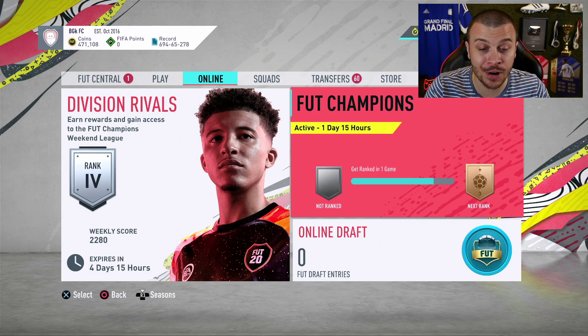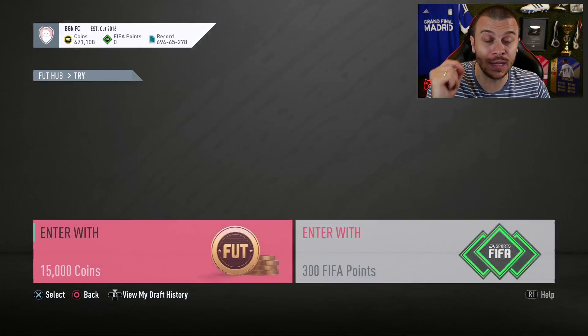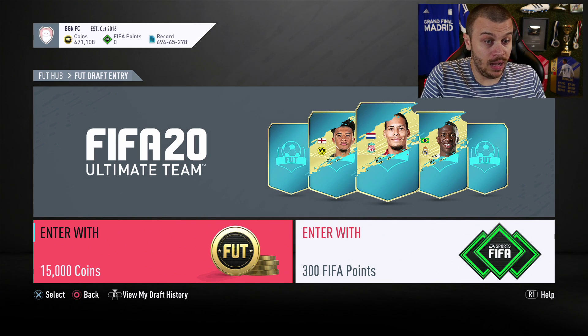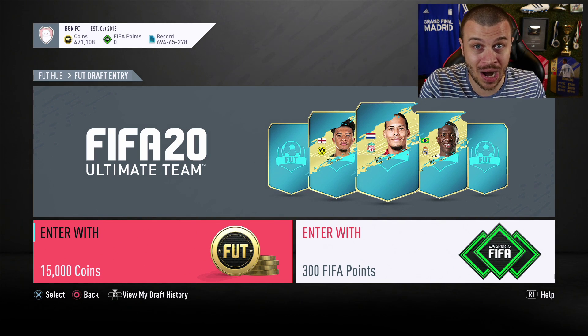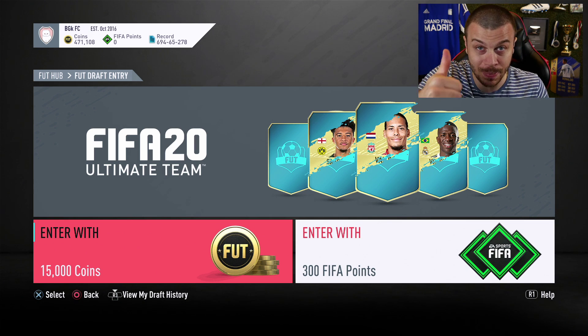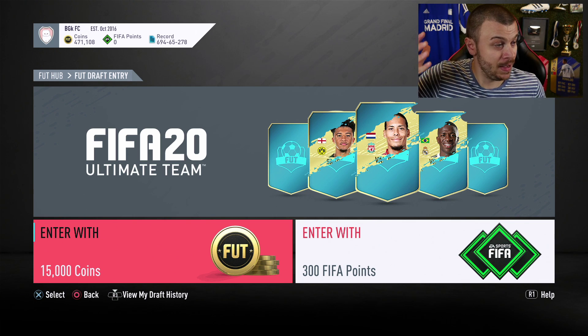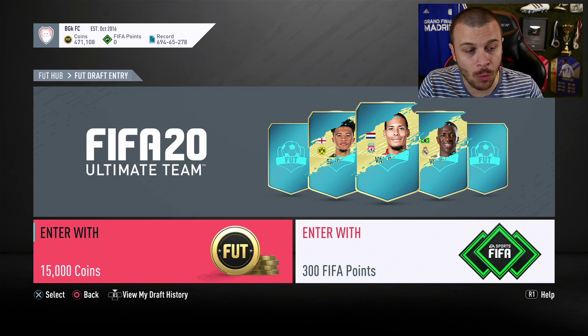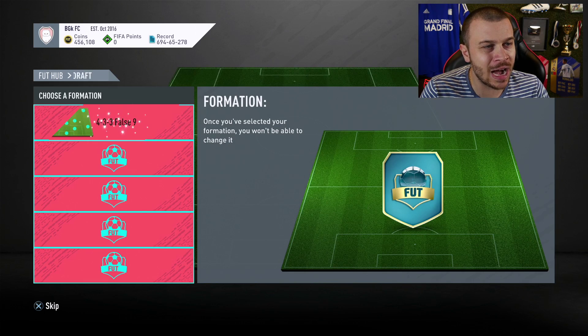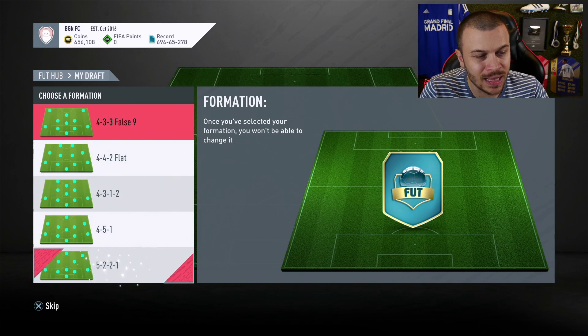Right now I'm gonna enter a draft because the new Prime icons are in draft right now, and I think that's the only chance to get a Prime icon - they are extinct, they are expensive, they are almost unpackable. So we are gonna enter another draft on the Road to Glory account using 15,000 coins.